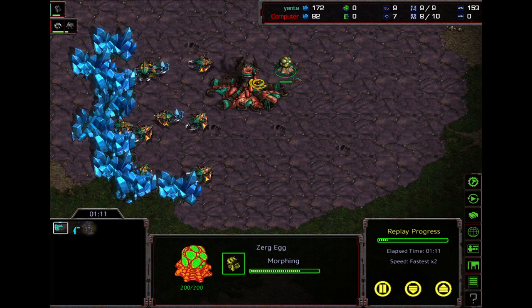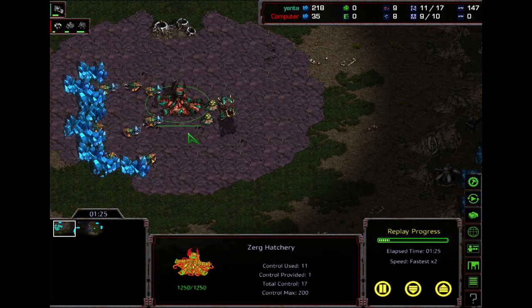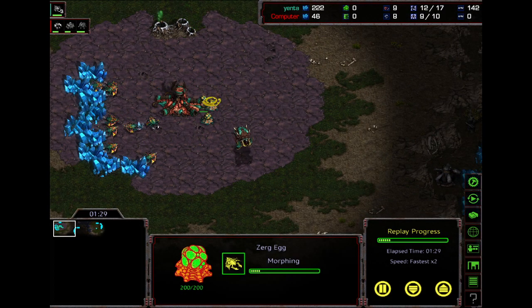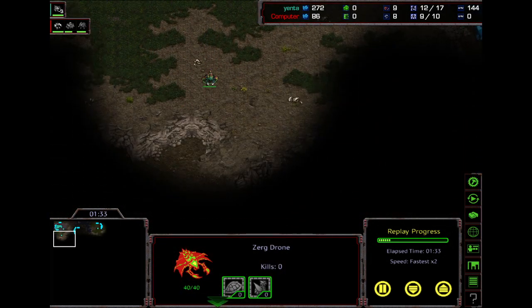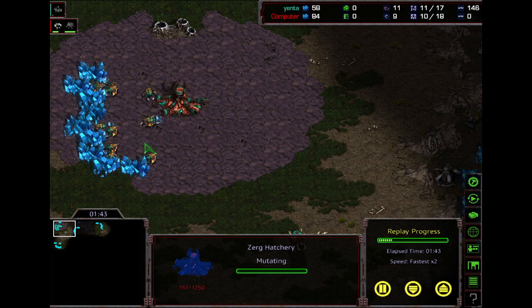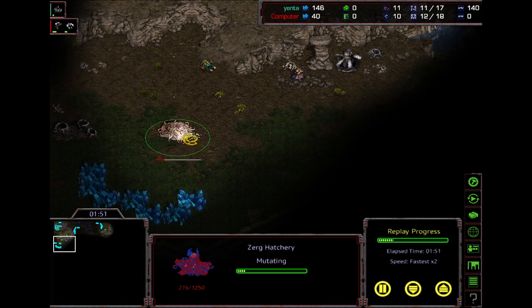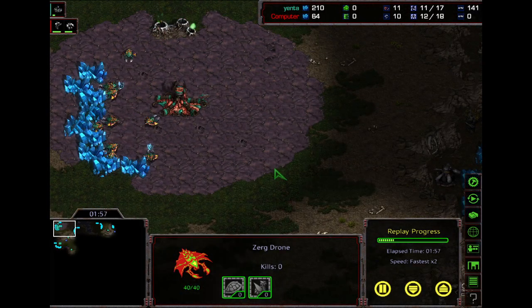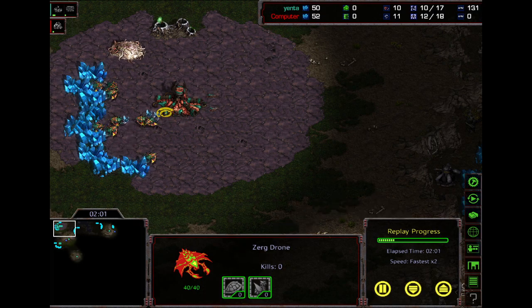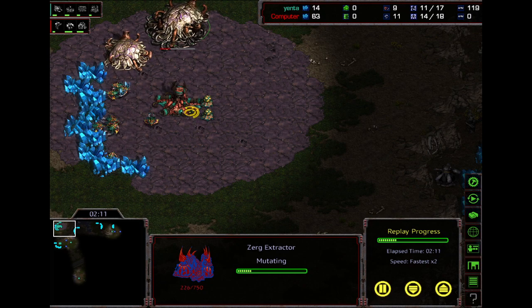Don't worry about boosting overlord on 9. Once the overlord is done on 9, make two more drones. Once you're about to get that third drone, send a drone out to your natural. The two drones that pop go into your mineral lines, so you've got 10 mining. This one made a hatchery. The last drone that pops makes a scouting round with shift-click. Then make pool on 11, gas on 10.